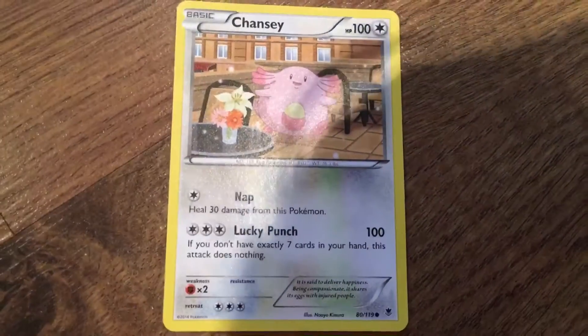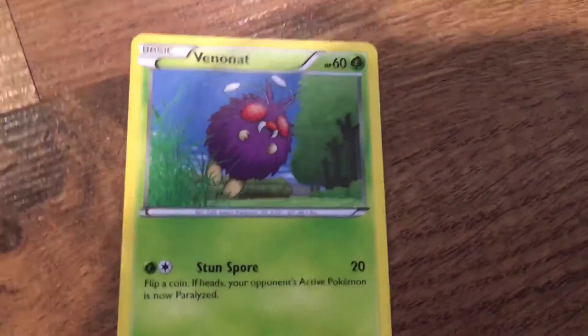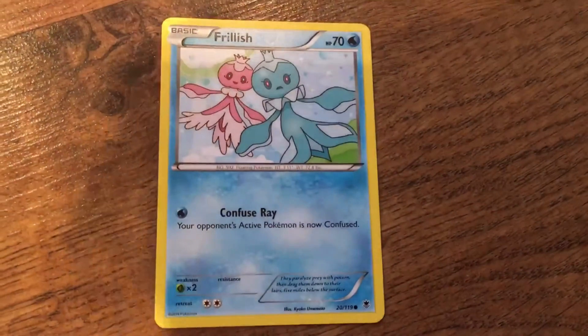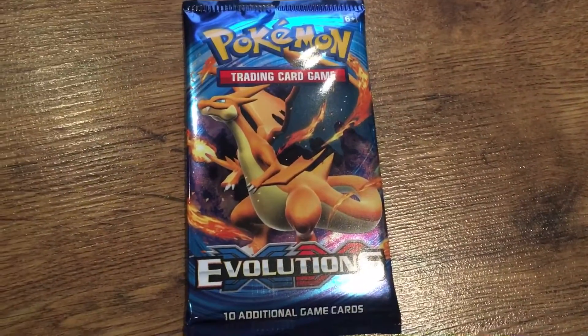We got a Phantump that has the moves Nap and Lucky Launch. We got a Stunfisk that has the move Stun Spore. We got a Frillish that has the move Confuse Ray. Now let's open the XY Evolutions pack.